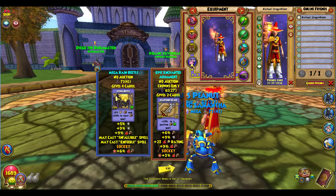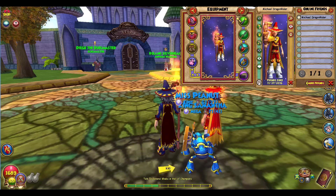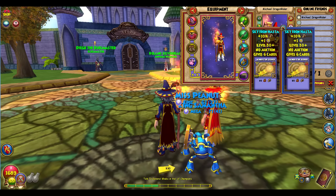For your pet, double damage and double resist is preferable, and maybe a heal on it if you wish, but it's not really necessary. For beginners, double damage, double resist, and Fairy is a really good pet for Magus Fire.